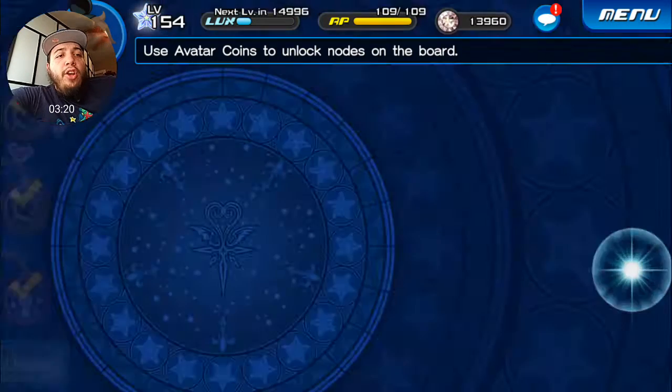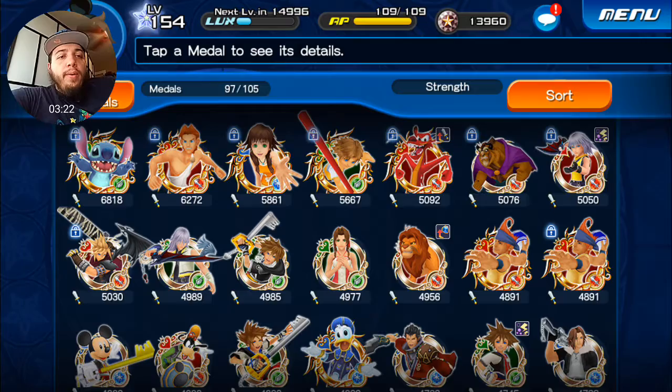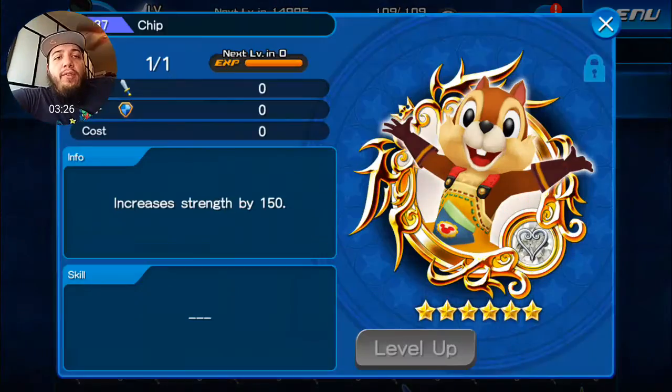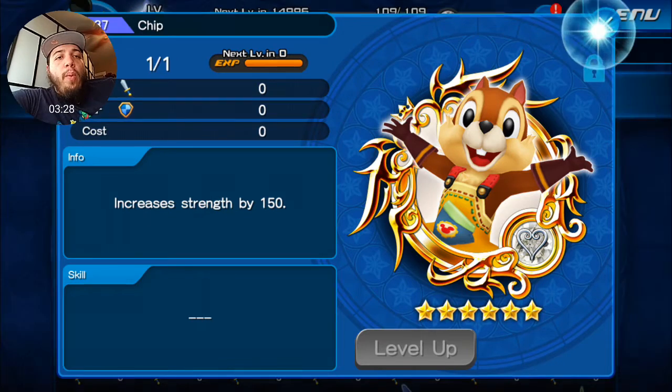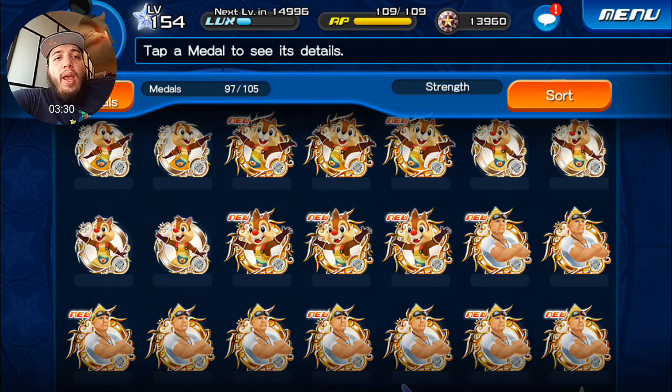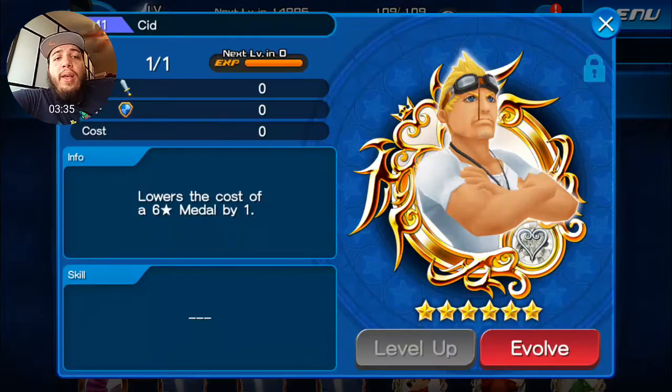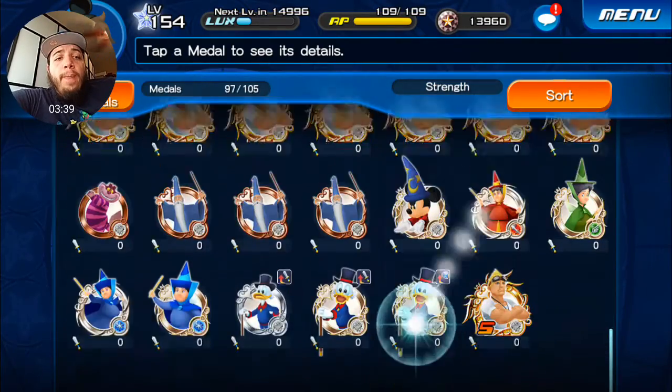Let's check out the medal list. Chip has increased strength by 150, which is awesome. Dale increases defense by 150, which isn't too bad. And Sid decreases the cost of a six-star medal by one.